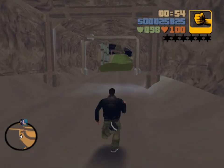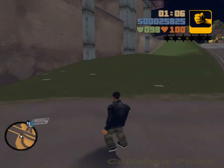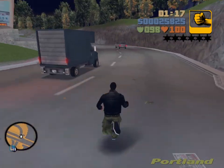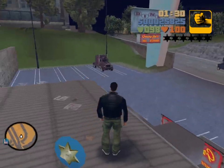We'll make our way back this direction. Callahan Point pretty much ends when you get underneath the bridge itself. Right up here on top of Greasy Joe's Diner is a Prima Star.